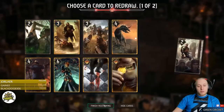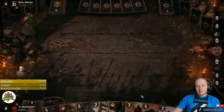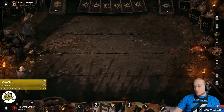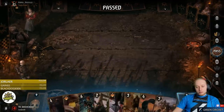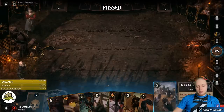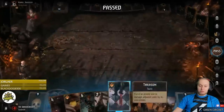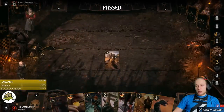Peter — solid hand. If he dry passes, which he probably will, we're going to play Colorway. We mulligan something into his deck that he doesn't need. We are now one card up, which is amazing.